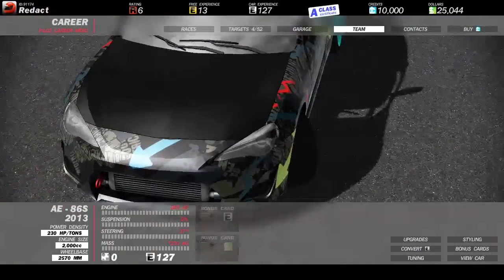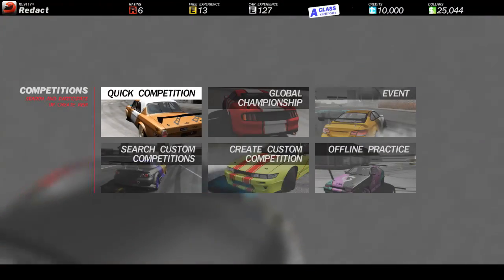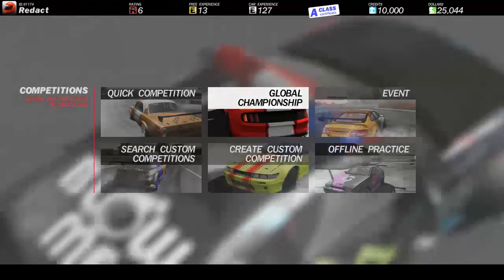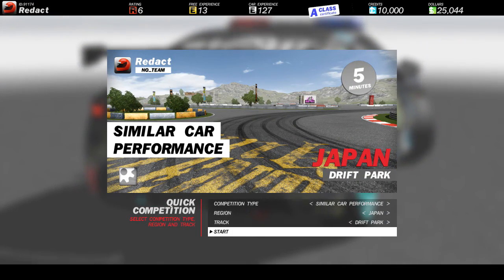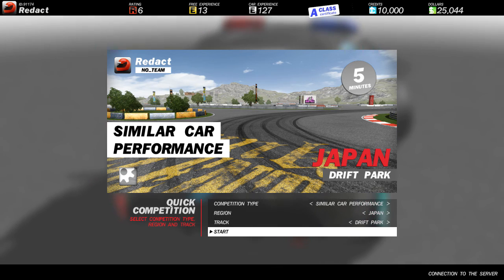You get a team feature — I think eventually you can join drift teams and stuff that people create. And contacts, where you can add friends. So I'm going to do a race for you guys quickly and create a custom competition. I'm going to go to quick competitions and do similar car performance. This track I actually know pretty well, so we are going to play this.